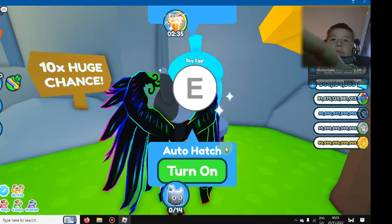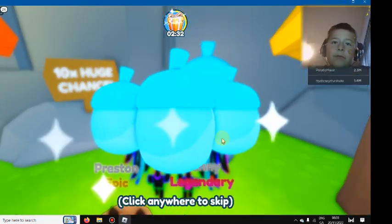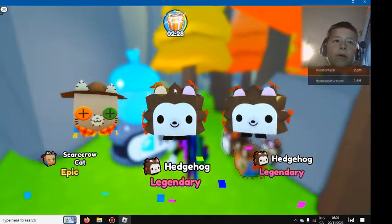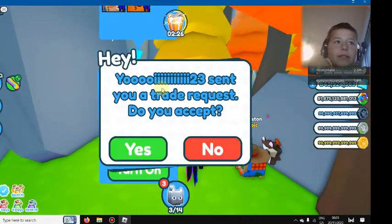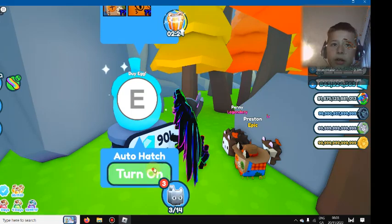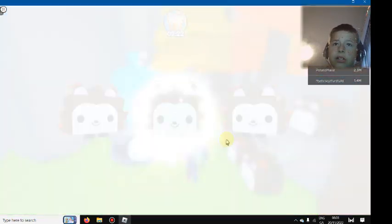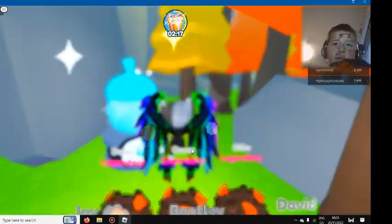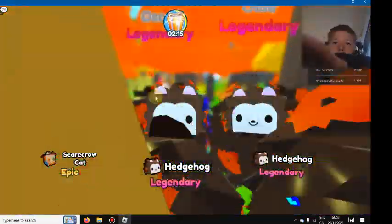10% huge pet chance - the huge orange balloon cat. Wow! You can go check it out right now. It's got 90k gems. If you have 90k gems, the egg actually looks pretty cool. Look at them - they're like this diamondy color.